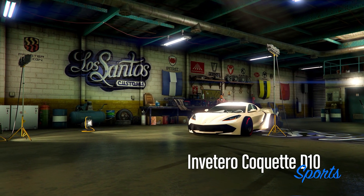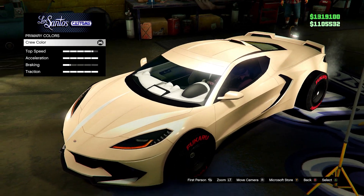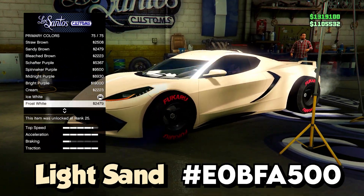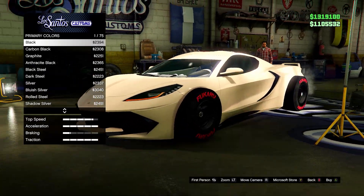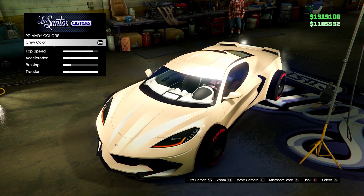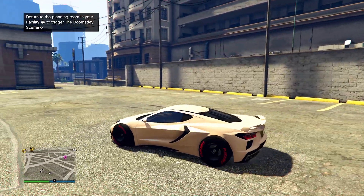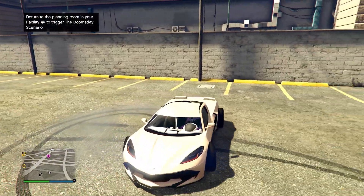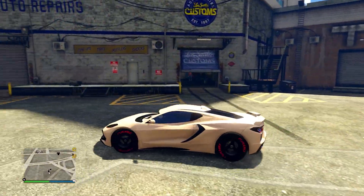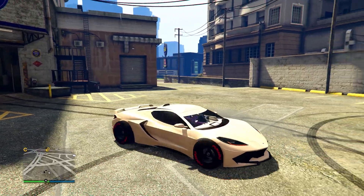Next up we have a very unique sand color. Some of you might not like it, some will — let me know below. Here's the hex code on screen. I personally find this a really nice color, especially on sports or supercars, and you can add an ice white pearlescent for extra shine. Here it is outside. It's one of those colors that works well on any type of car — supercar, sports car, off-road, or classic.